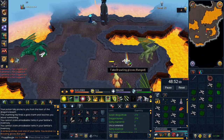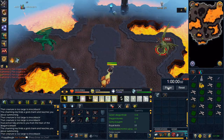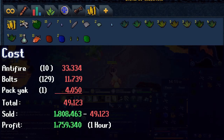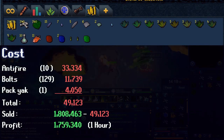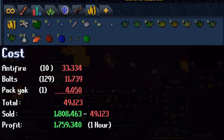Here are the two special drops I received: some blood wheat seeds and some range brawlers. With that said, let's check the loot. The cost of the anti-fire, the bolts, the pack yak and such came down to a little under 50k, and all the loot gave me 1.8 mil. Subtracting that, you receive 1.7 mil profit.